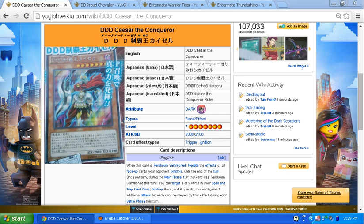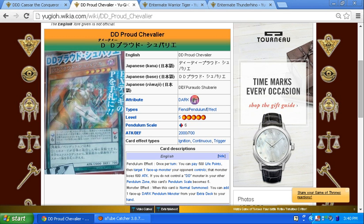Next card is DD Proud Chevalier — I can't really pronounce that word — level 5 pendulum monster, pendulum scale of 6, 2000 attack, 700 defense. Its pendulum effect: once per turn you can pay 500 life points, then target one face-up monster your opponent controls — that monster loses 600 attack. If you do not control a DD monster in your other pendulum zone, this card's pendulum scale becomes 5.